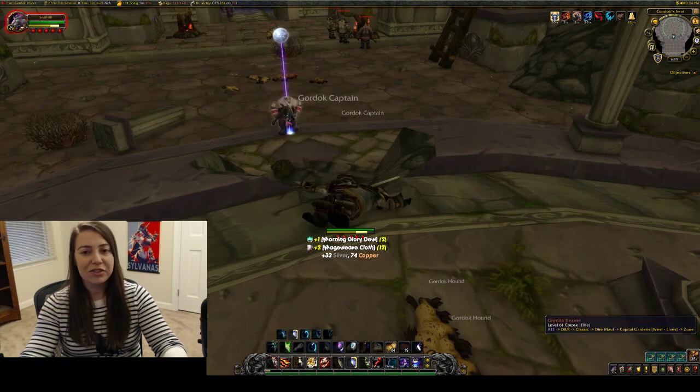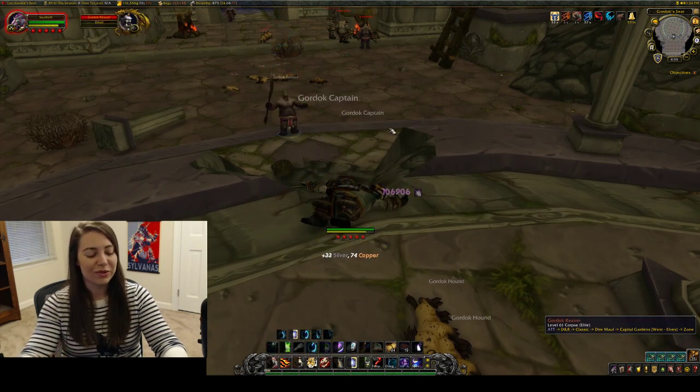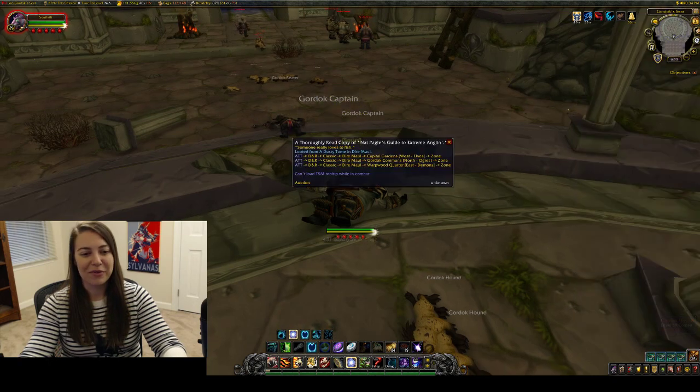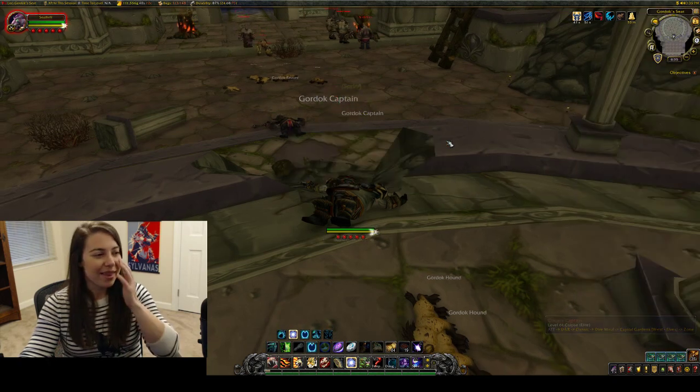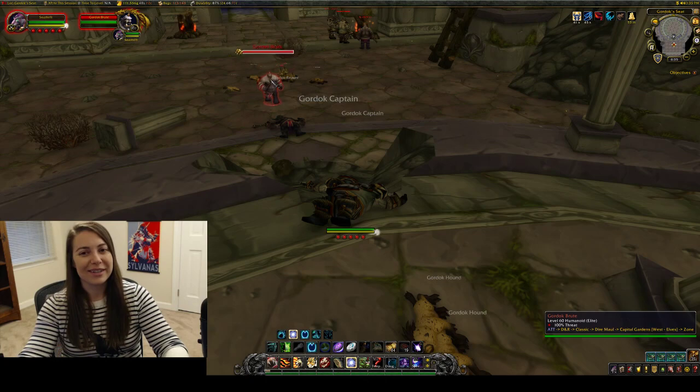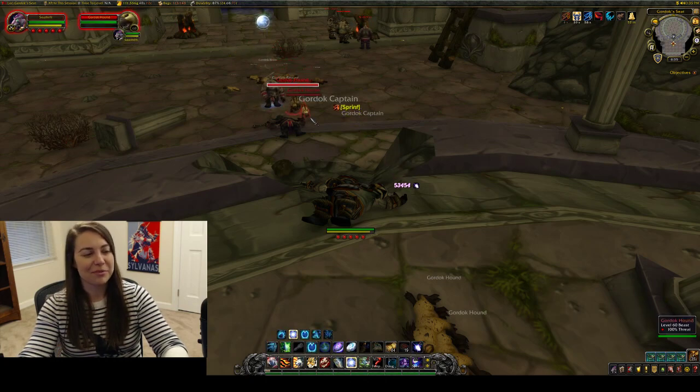Post them on the auction house — post one or two. Don't destroy the price. The price is currently destroyed on Proudmoor; we are at around 150 gold when I opened it at the start of the video. Please don't undercut — keep it high so you can make your profit off of it.